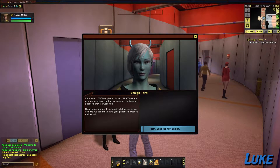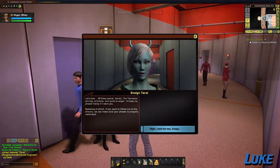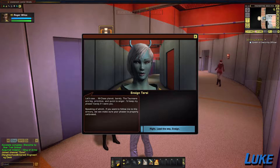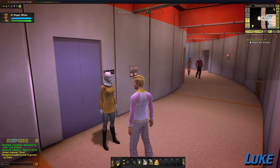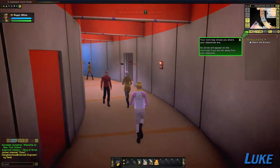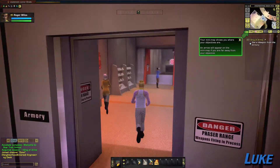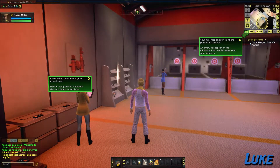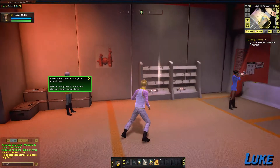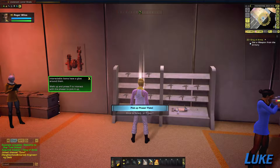Ensign Tarsi reporting for duty. The captain's asked me to make sure you get back in one piece, and I intend to do just that. M-class planet? Barely. The Taurians are big, primitive, and quick to anger. I'd keep my phaser handy if I were you. Speaking of which, if you want to follow me to the armory, we can make sure your phaser is properly calibrated. And this is where we get our first gun! Your mini-map shows you where your objectives are.